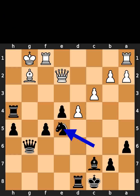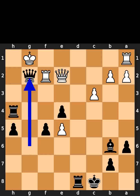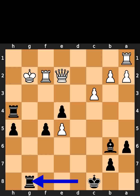Black takes the knight on e5 using the knight. White takes the knight on e5 using the pawn. Black plays bishop to b6, check. White plays rook to f2. Black takes the bishop on g2 using the queen, check. White takes the queen on g2 using the king. Black plays rook to g8, check.